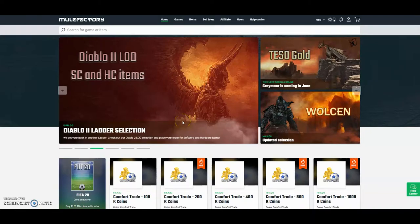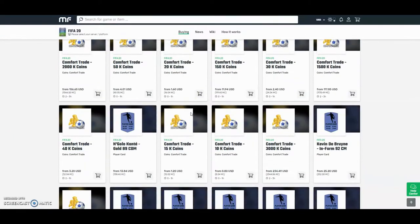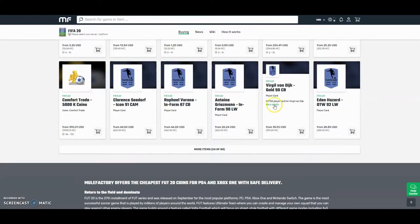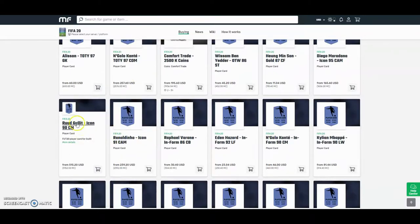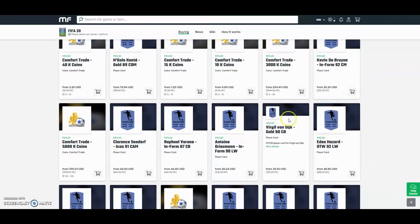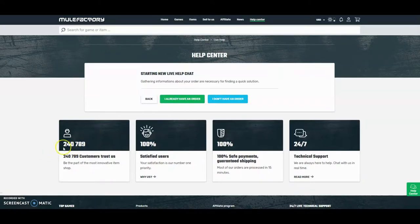Check out mulefactory.com and use the discount code 'own FIFA' for a discount. They work with other games, do loads of comfort trades, and you can buy players like Van Dijk really cheaply. They have 80 different things you can buy — comfort trades, Team of the Year, icons, everything. They also offer 24-hour support, it's 100% safe, and over 240,000 people have used this site. Link down below in the description.